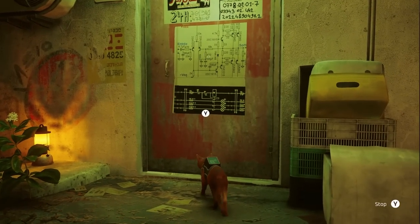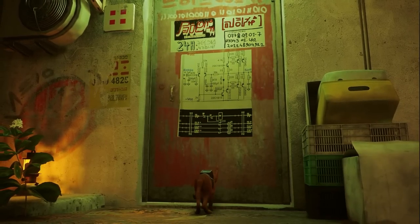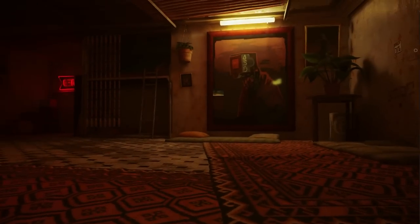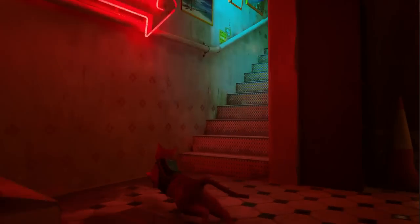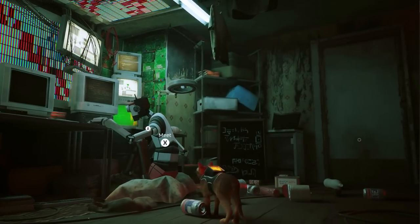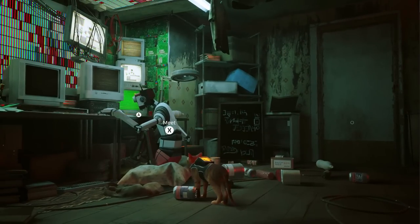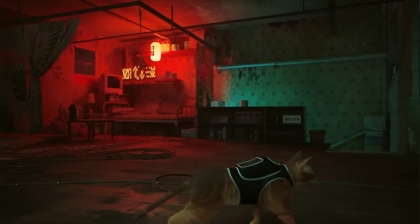We go back through this alleyway and on this door, if you hit Y on it, we can scratch on it and somebody will kindly open the door for us. This is actually how we get to Elliot, and there are a couple of different things we can do in here. Go up these stairs and talk to Elliot. Show him the note that was on that safe, and it's going to tell you that it translates to 'Duff Bar,' which means we've got to go to the bar.